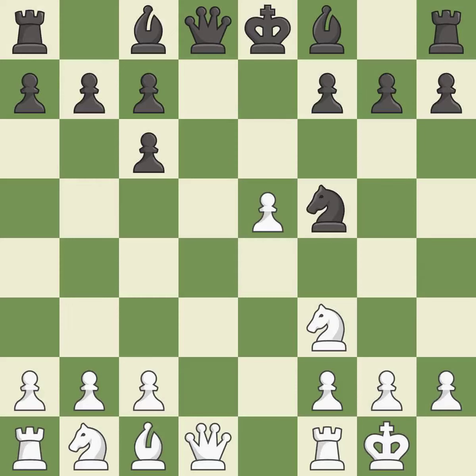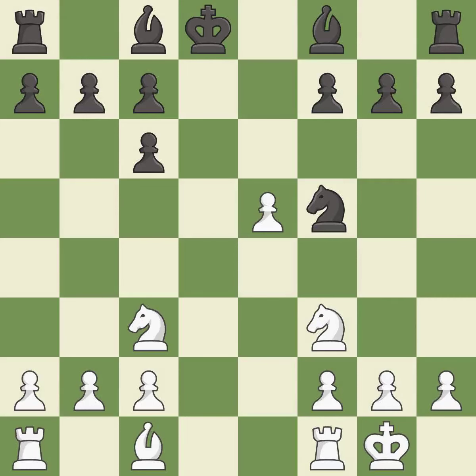Nf5 moves the knight to an active square where it controls d4. Qxd8+ trades queens and stops black from castling. Kxd8 recaptures the queen. Nc3 develops the knight toward the center and controls the d5 and e4 squares.